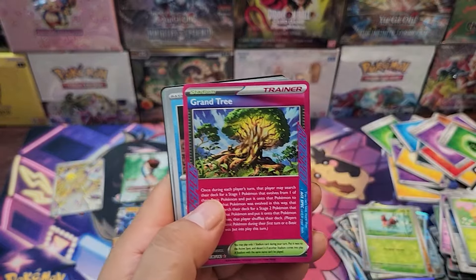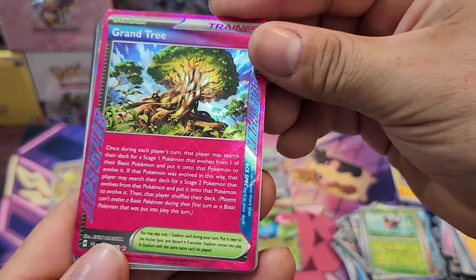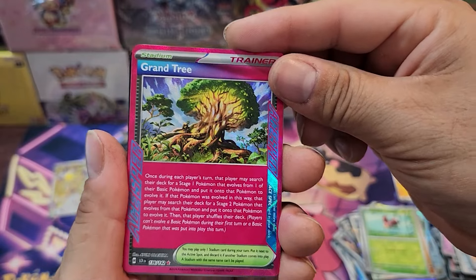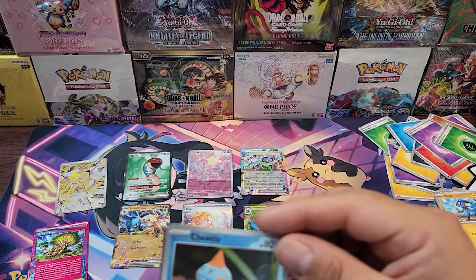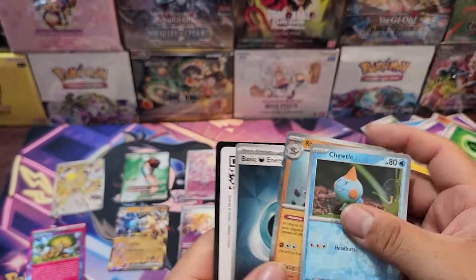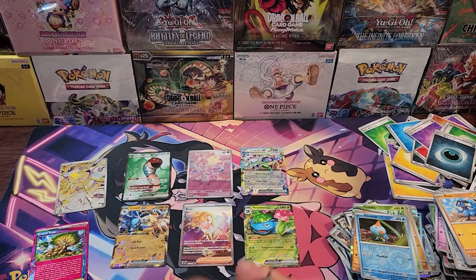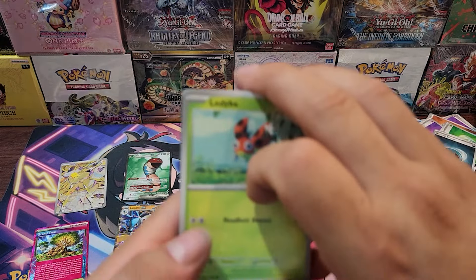We got the A-Spec Grand Tree — nice, that's a nice pull! The Grand Tree A-Spec card. And we got the Chudo there. Here's the code card.